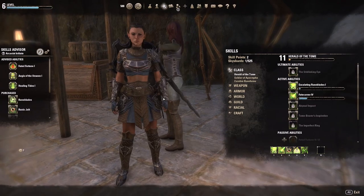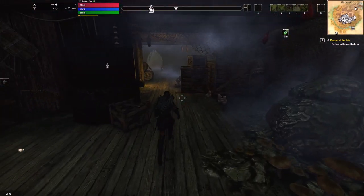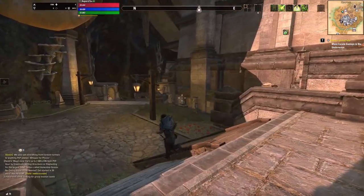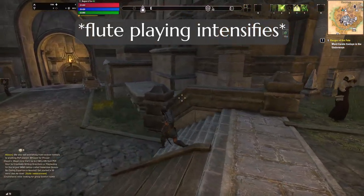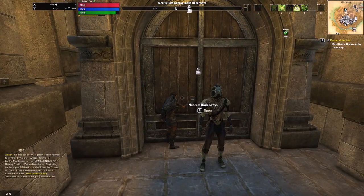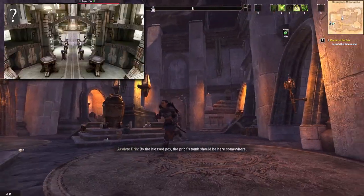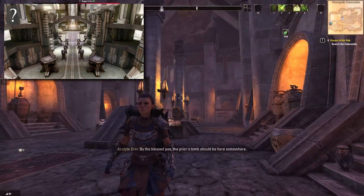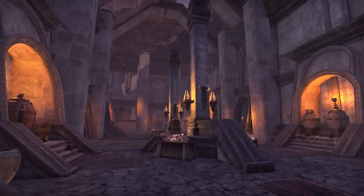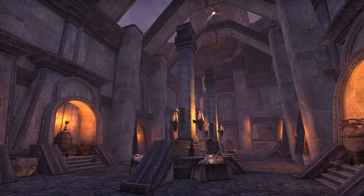Do we have a skill point? Mage's Guild. Persuade — I'm so persuasive. Look at this nastiness, and yet here we are just walking around breathing it in with no mask on. Necrom's kind of cool. That's some really bad flute playing though. This room feels like Halo — does this feel like Halo to anybody else? Something about this feels like a Halo game.